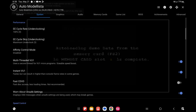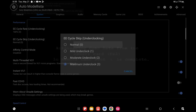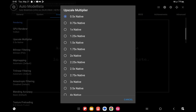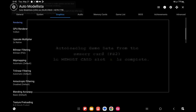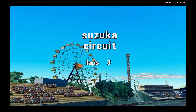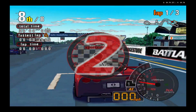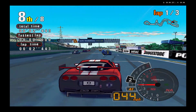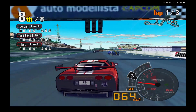Let me check the graphics settings. I can probably bump it up to 2x resolution, so we'll try that and see what happens. Testing with normal settings bumped up to 2x resolution, which should be like 720p. And as you can see, Auto Motorista is running at 160 FPS.